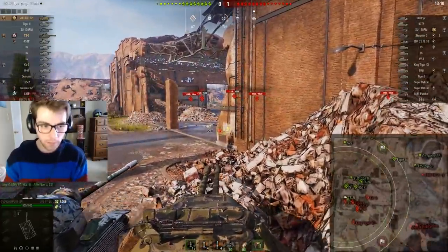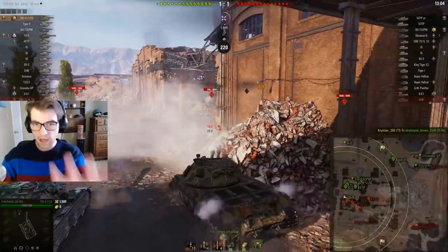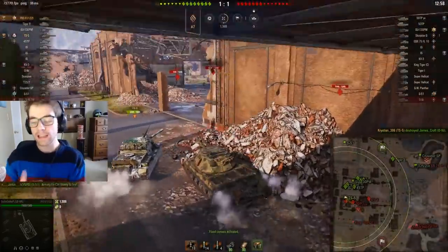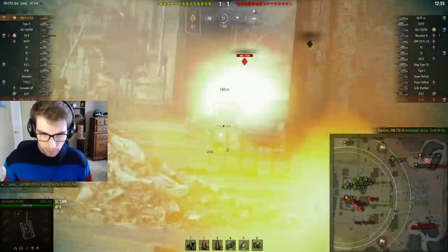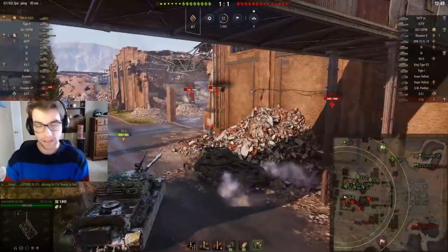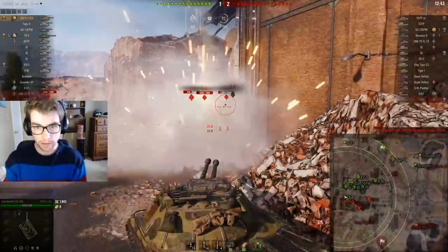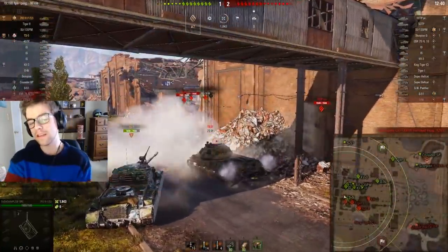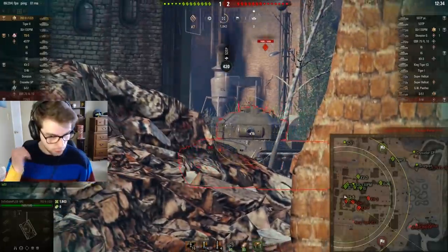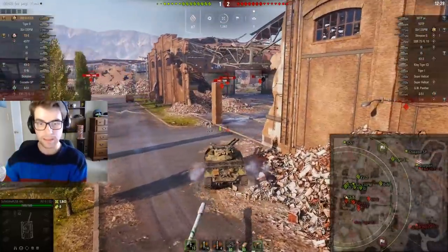As he's trading shots with these guys in front of him, it's very likely that Susu gets flanked because there's no one in D1. He's able to poke on this IS and a lot of them are having a really difficult time aiming at him and the TS-5 — they're just not really able to pen him at all. That's partly because he's not in a pike-nose Russian heavy, so he's able to drive out angling his armor. Most of these guys are going to have a really difficult time penning his vehicle, so he's able to shoot the second he reloads. He misses a shot on the 50TP — that's okay. The IS is kind of giving him his lower plate; I'm surprised he didn't take that shot, I definitely would have.